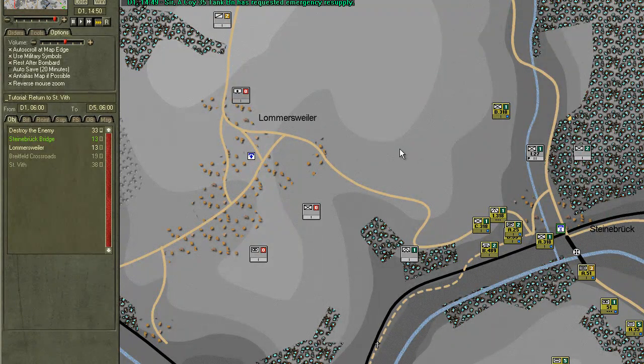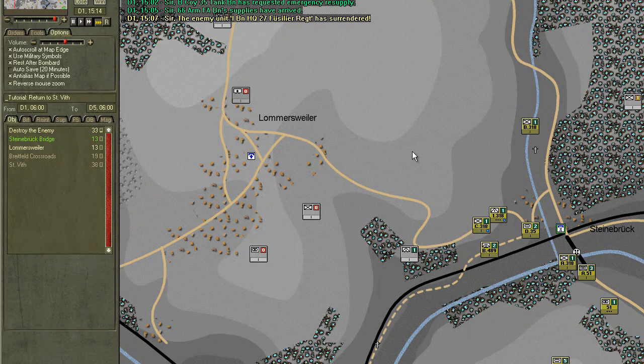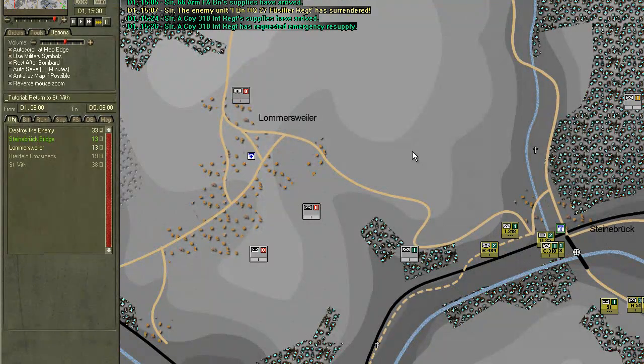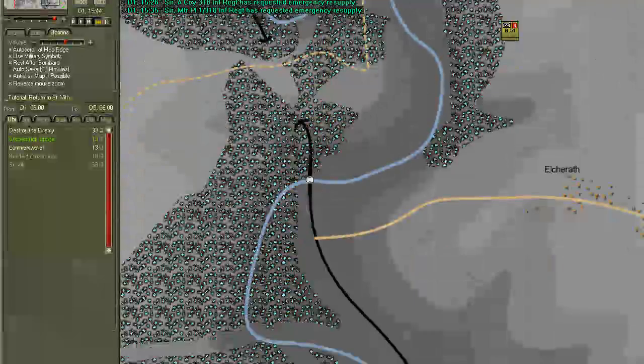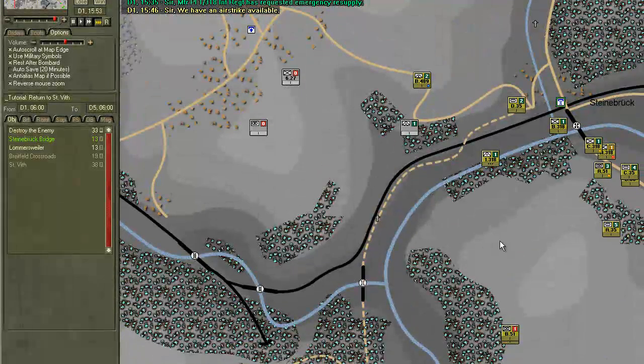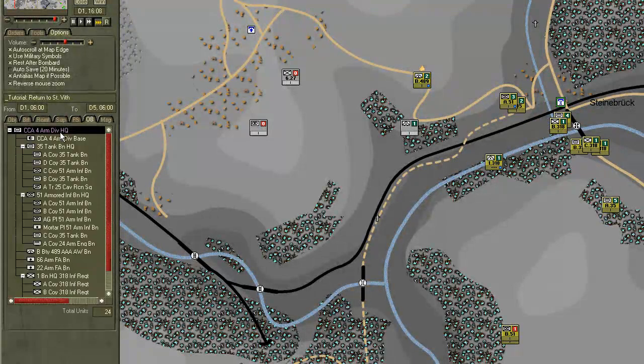The numbers in the upper right of the unit box indicate its relative strength, and the color indicates its status — green is normal, yellow is retreating, red is routing. And you see it regroups again for the final assault.